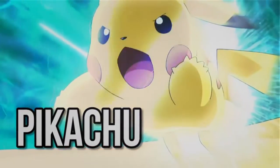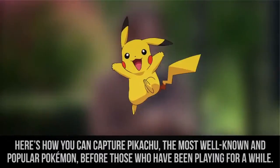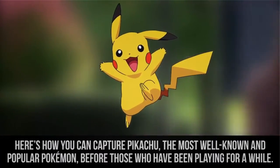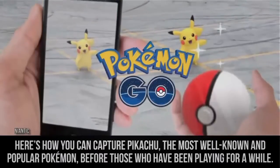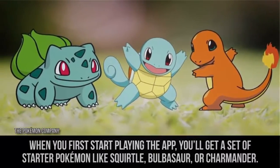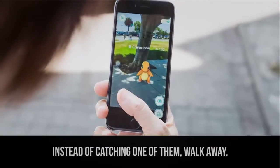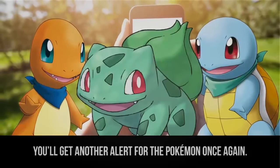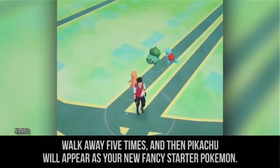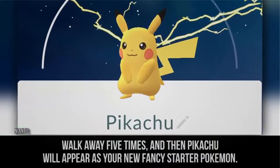Pikachu. Haven't started playing Pokemon Go yet? Here's how you capture Pikachu, the most well-known and popular Pokemon, before those who've been playing for a while do. While you first start playing the app, you'll get a set of starter Pokemon, such as Squirtle, Bulbasaur, and Charmander. Instead of catching one of them, walk away. You'll get another alert for the Pokemon once again. Walk away five times, and then Pikachu will appear as your new, fancy starter Pokemon.